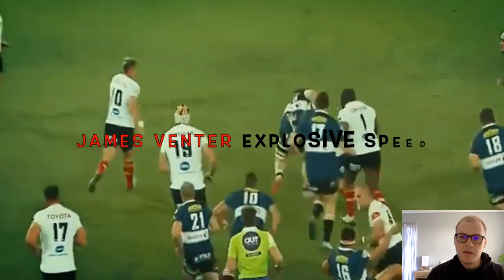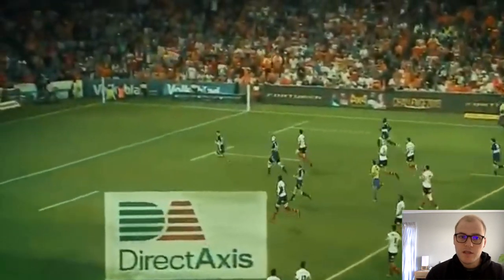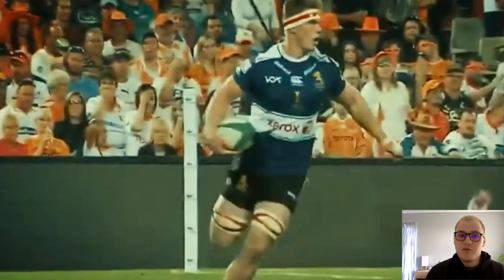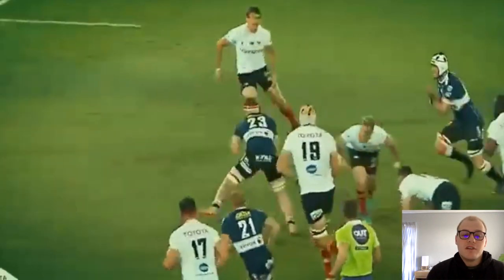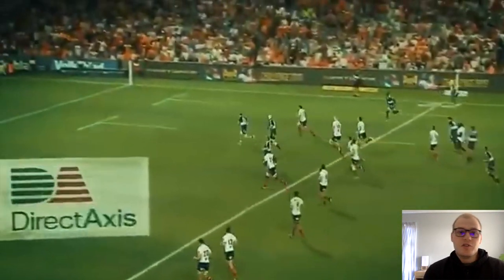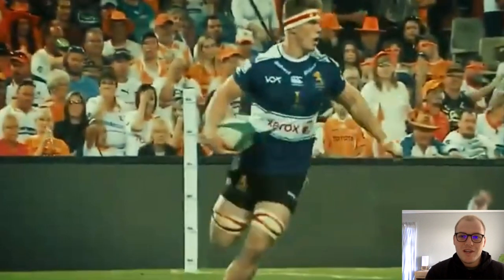The next example I want to use is James Fenter — what a brilliant player. With his physical traits, he brings an explosive speed that hasn't been seen so often before, especially in South Africa. That just shows how physical traits can vary. If you compare him to Richie McCaw, they don't have the same speed. And that just shows how amazing this position is — everyone can be so different and yet still so effective.